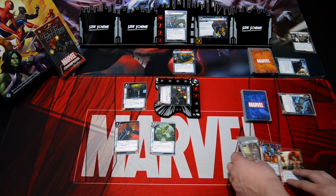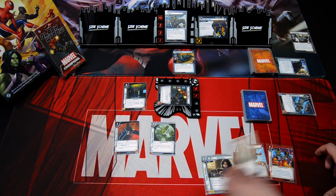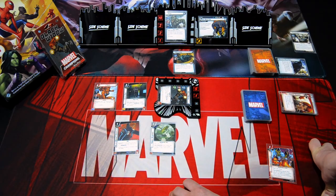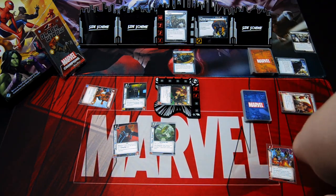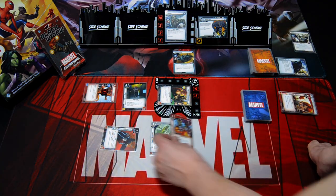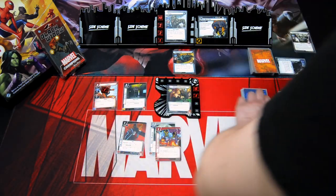Next hero phase: I'll use Target Acquired, Emergency, and Combat Training to play down Tigra. We flip to hero. Tigra thwarts for one. We use the Gauntlet to play down Counter Attack, draw one card, and get Mockingbird.